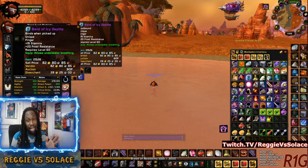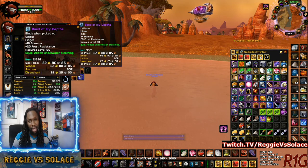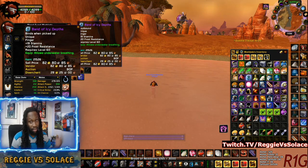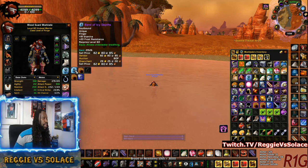But even if it's not, you definitely want to get this for PvP. It definitely stands out. It makes you tankier, it makes you be able to absorb more damage. The 19 stamina is a standout feature on the Band of Icy Depths by itself.